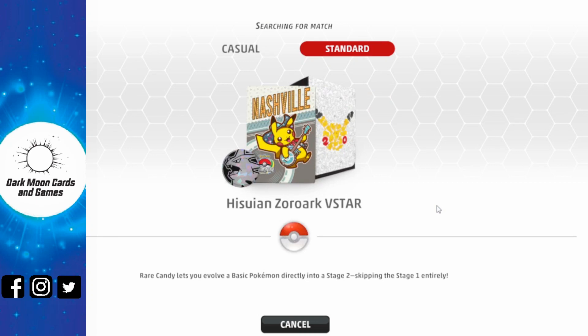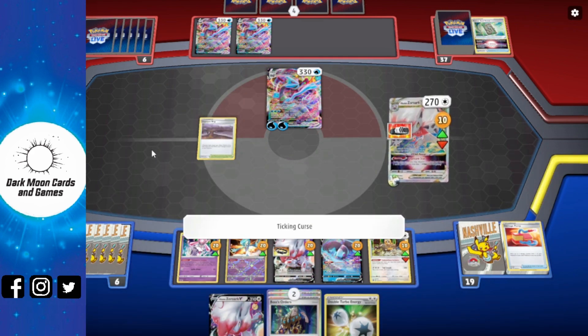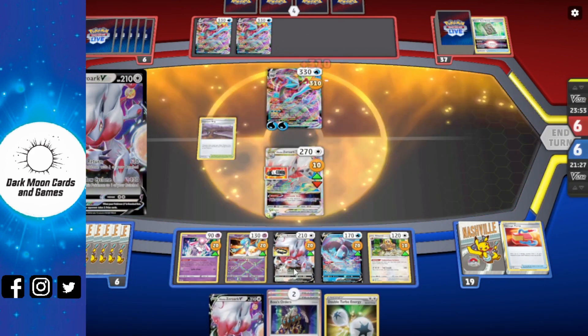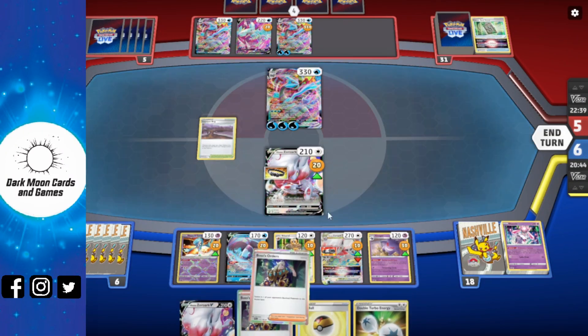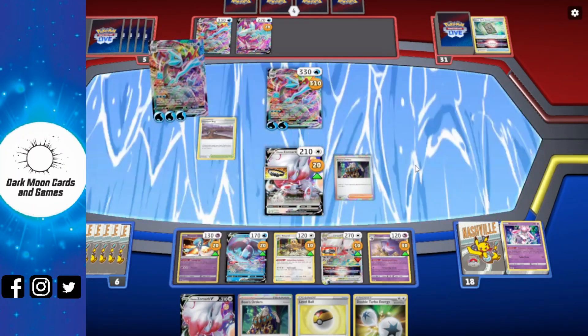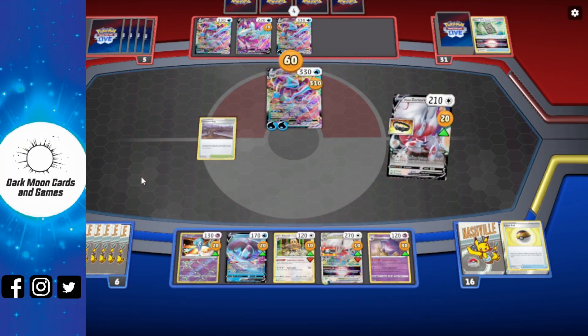Hisuian Zoroark is so underrated — let's see what it does against the tanky Giratina VMAX. With everyone already damaged, it punches Giratina for 310. Then after blocking with the VMAX following an escape rope, we catch the damaged Giratina and finish it off with a free attack, Void Return, hitting 60 thanks to the Choice Belt and take the first three prizes.